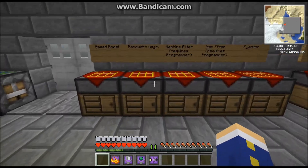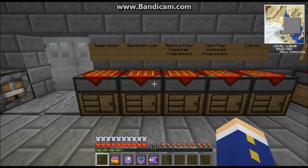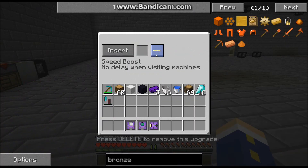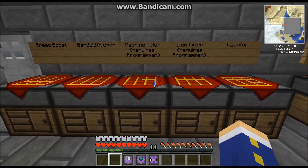Next we're going to do the bandwidth upgrade. This is the one that allows the router to process one stack at a time instead of one item at a time. It uses dark iron, blaze powder, and an egg. Same thing to apply it, and it will show the bandwidth upgrade — stacks at a time.